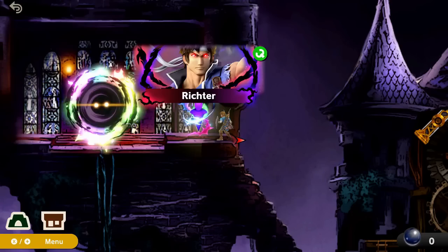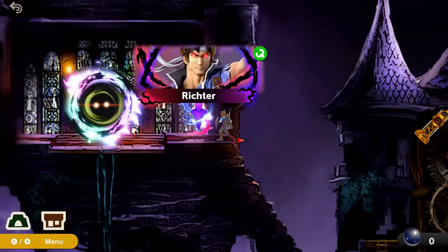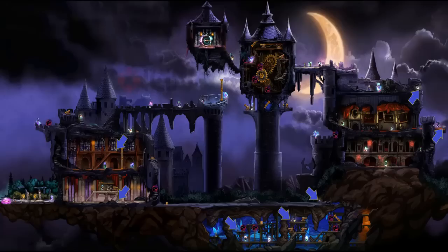When that happens, Richter will appear here in front of the boss battle with Dracula. Keep in mind, you can do this during your first playthrough or you can do this later on even if you've defeated Dracula already.